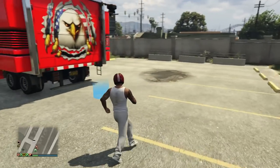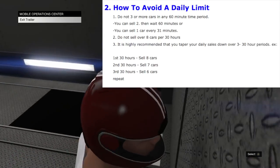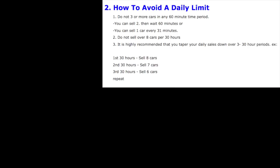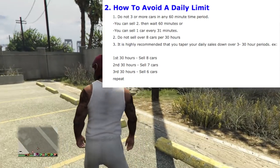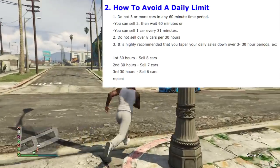Here's what you do to avoid hitting a daily sell limit. Never sell more — only sell two cars within one hour. Never sell more than two cars within 60 minutes. If you sell three or more, you're going to get flagged. Also, you want to space each car sale by 31 minutes. If you want to just sell two in one hour, wait a few hours, sell another two, wait a few hours, sell another two — you can do that as well. But you need to make sure you're not selling more than eight within one day.